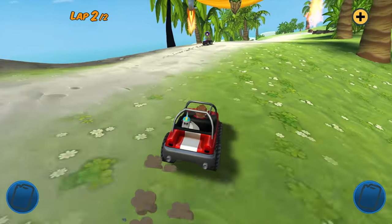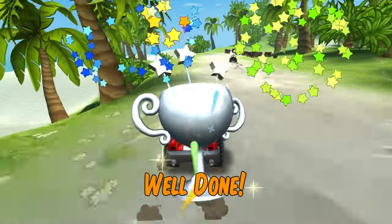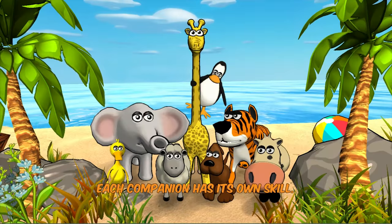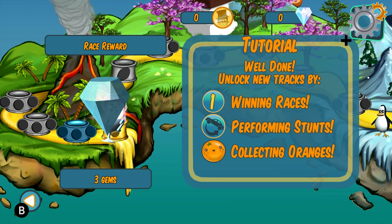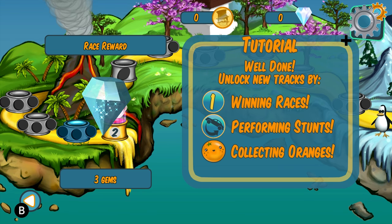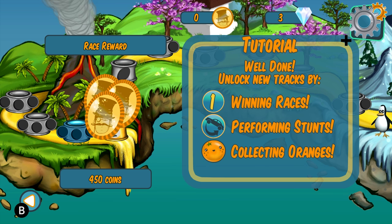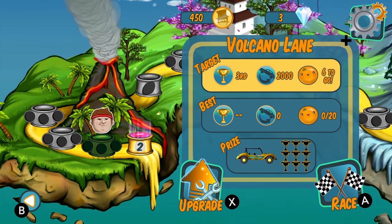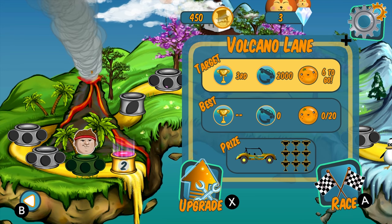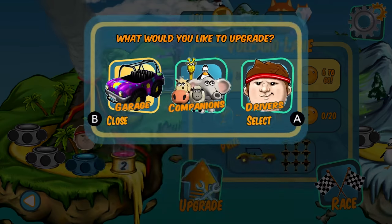Some tutorial that gives you two guys you can't actually beat — no, beat one, that'll do it. Silver trophy — winning races, performing stunts, collecting oranges. 450 coins with William Rees-Mogg's face on them — upgrade.